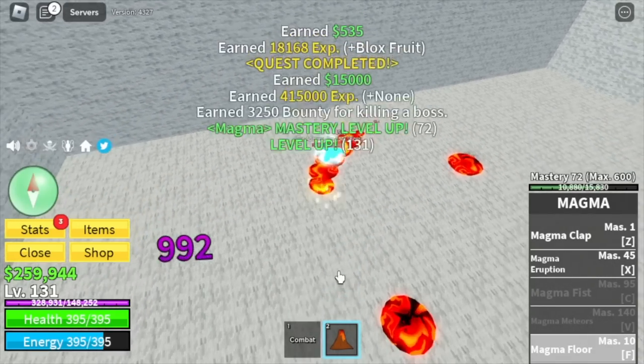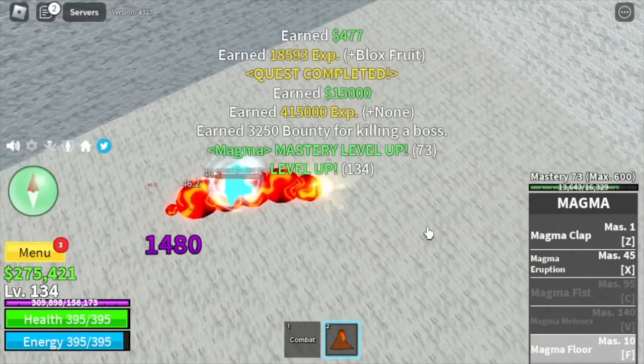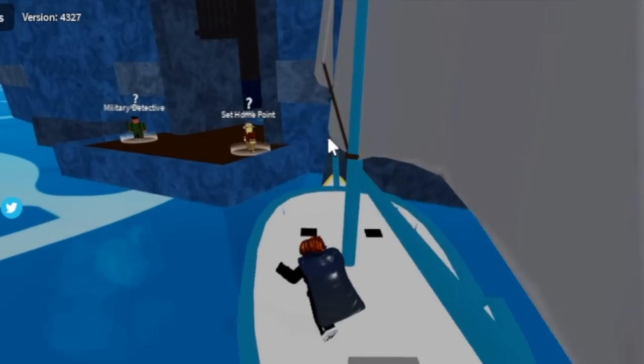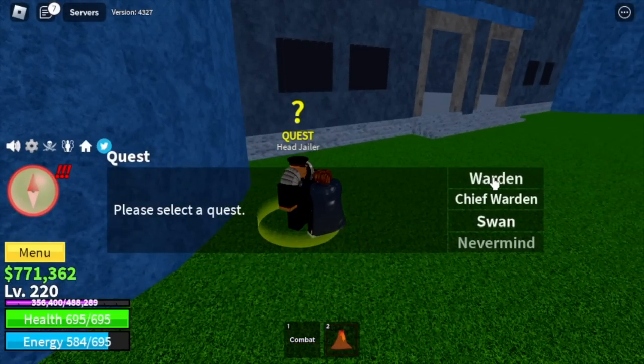We're gonna keep grinding here. Do server hop — starting from the Yeti, do server hop until you reach level 220. After that, the Prison is the next target island. Our next target: three bosses — Warden, Chief Warden, and Swan.